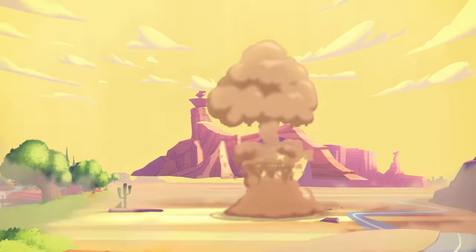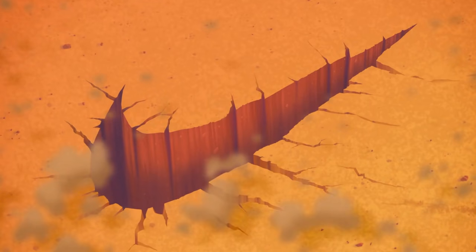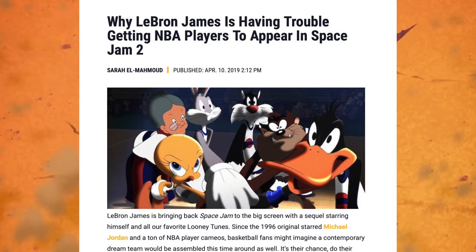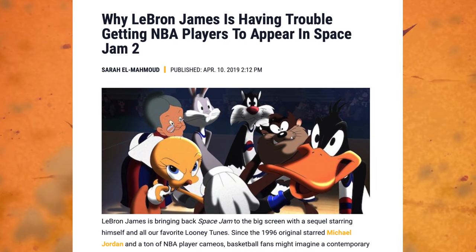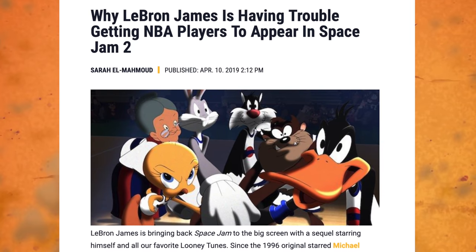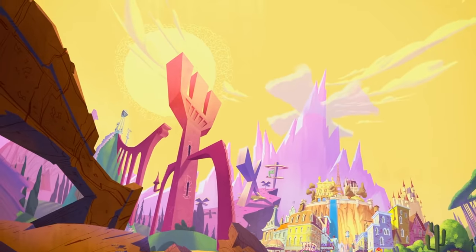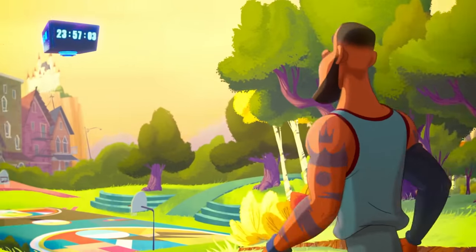When LeBron finally lands on the Looney Tunes planet, he leaves behind the Nike symbol — because this movie is sponsored by Nike and LeBron has a relationship with the brand. Fun fact: many athletes LeBron wanted in the movie couldn't participate due to contractual obligations with other shoe companies, creating a conflict of interest with Nike's involvement.